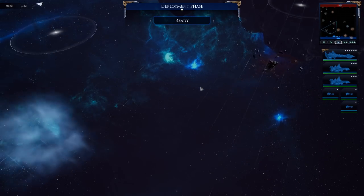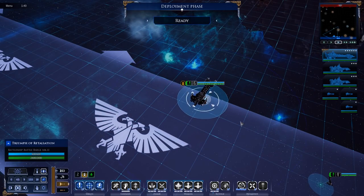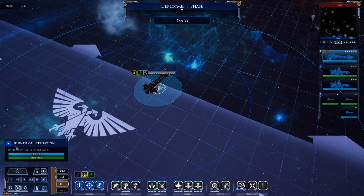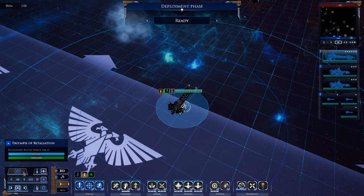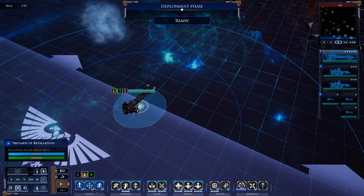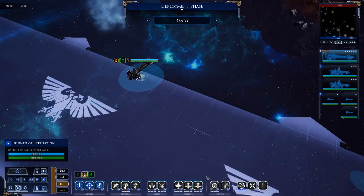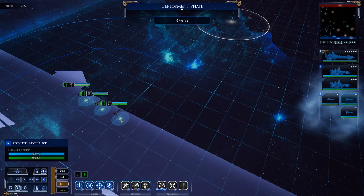A quick UI rundown: top right is the mini-map and time controls. You have a list of your ships, which you can group using Control plus a number key. Bottom left shows stats for the selected ship — you can expand it to see arcs of fire, command settings, speed, maneuvering, and all your abilities. Some abilities have limited uses — that disruption one has three uses, for example.